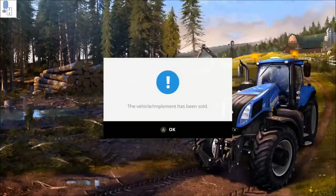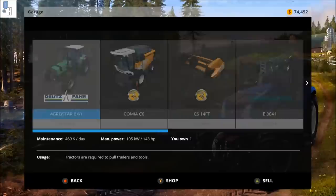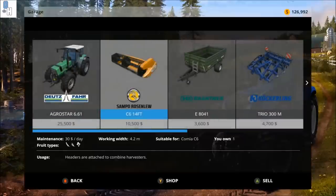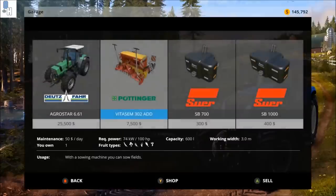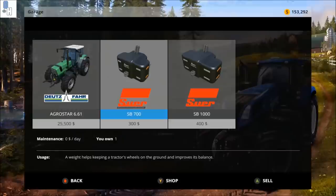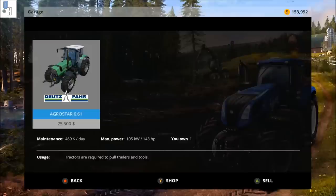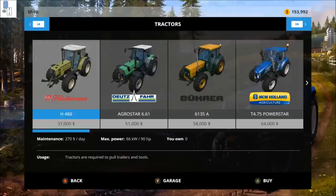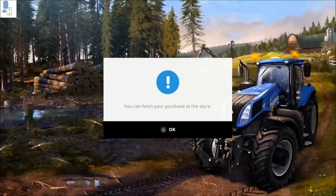You want to sell everything except one Agro Star 6.61, as this is the tractor you'll need to cut the grass to produce silage. The rest you sell to create money so you can buy other tractors and tools for the job. Once that's done, go back into the catalogue and choose tractors. Here you want to purchase a New Holland T4.75 Power Star tractor.